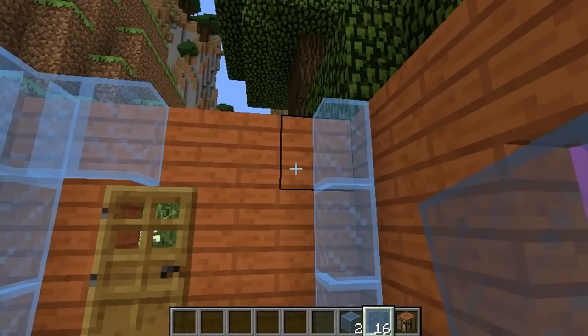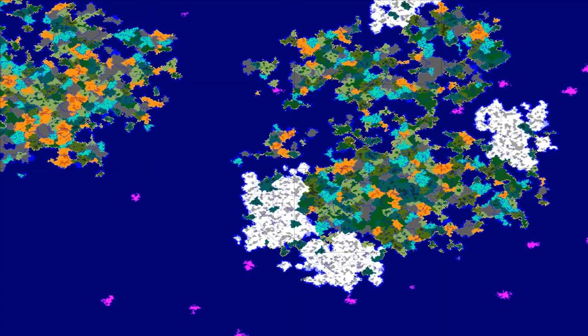I wanted to touch on biome generation a bit more. This is an example of how biomes used to be generated — it's kind of sparse, with those massive oversized oceans and a slight continent shape. But with the new Amplified mode, you get this massive map shading going on. There's not as much ocean — it takes out a lot of the water and gives you more ponds and lakes, less wide-open ocean, and a lot more mixture of biomes. If your computer can handle it, you can get some really dynamic worlds with a whole lot less ocean.